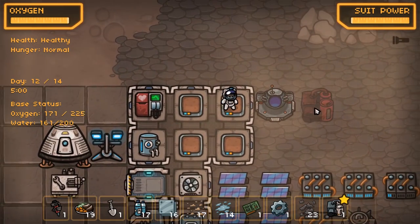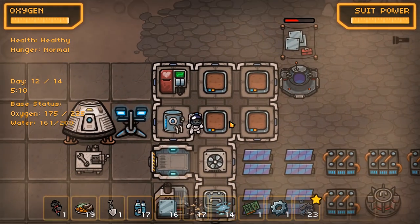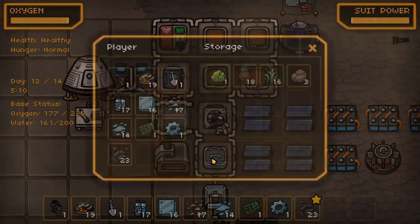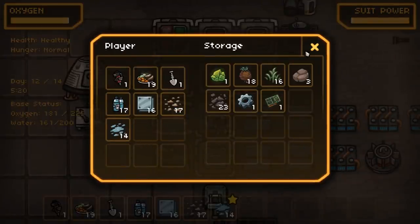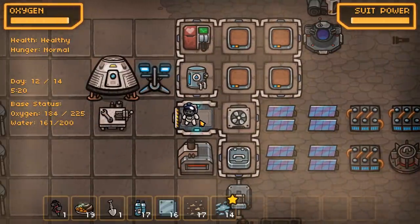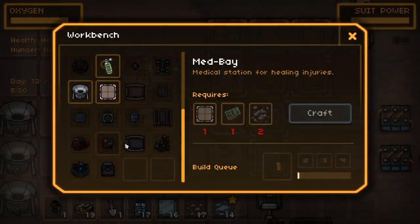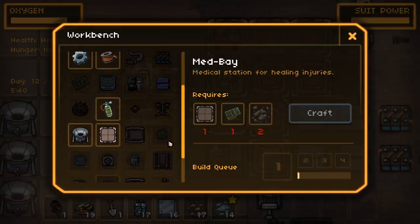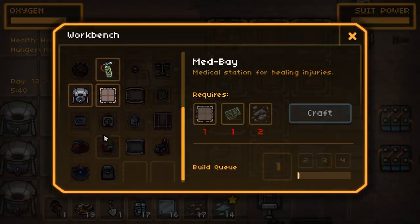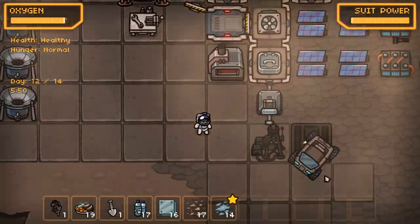We'll place the emergency generator just there because it's out of the way. So we'll get rid of the scrap, the cards and electronics - the rest we'll keep. What else haven't we made? We've made pretty much everything, I think. Some of them, as I said, we haven't made but we've at least seen. We've actually made everything. Cool.